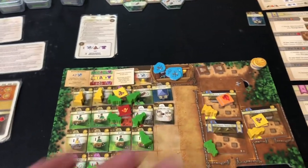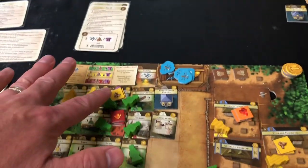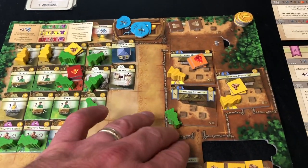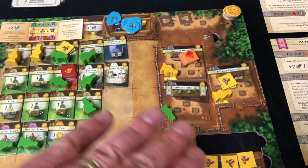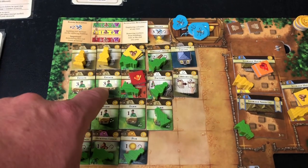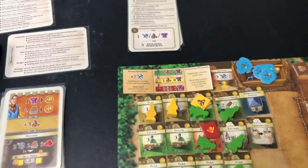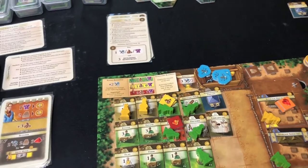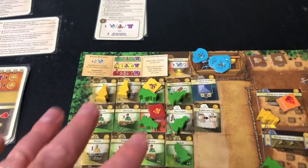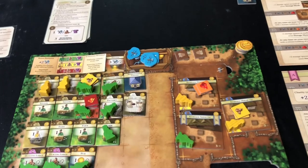Now I have to do some balancing work. At this point I can redistribute my workers — normally you can only move them from farms or houses to buildings you want to activate. At this point I can deactivate buildings and change them around. It's important to do this now because when you want to upgrade your farms or flats, the person has to physically be there. I'm not going to move anybody around because I'm happy with the setup. Moving workers doesn't cost anything, but putting people to work does.